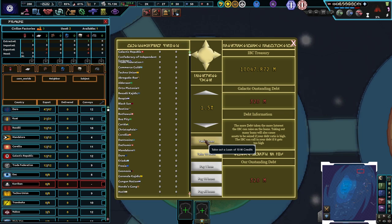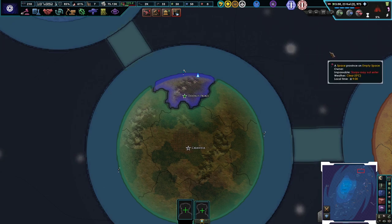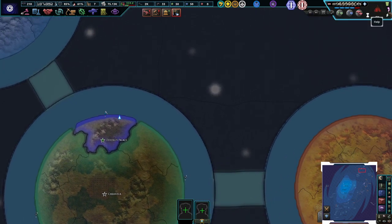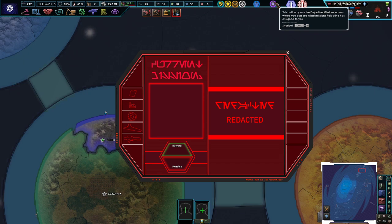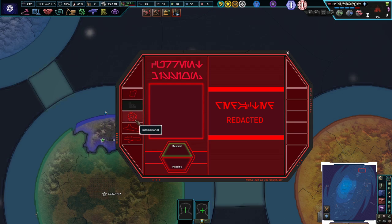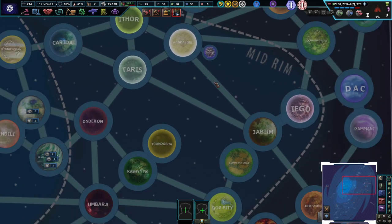Take 10 loans out. We're paying 1.5 percent interest rate — that's actually less than inflation so I'm not too worried. We've got 5 percent world tension. This is going to open up Palpatine's mission screen where you can see what missions Palpatine has assigned to you. He's not giving me any missions quite yet, mostly because we haven't really gotten started yet — fair enough.